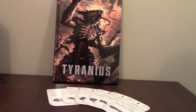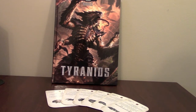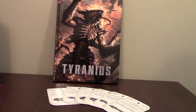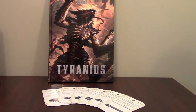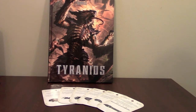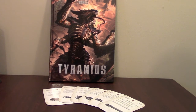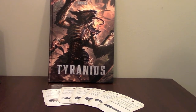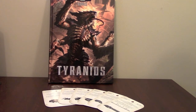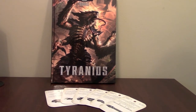Zoanthropes are another good option if you roll, say, Psychic Scream, which is a power that won't be used too often. Popping Dominion onto Zoanthropes is great because usually for the first turn they aren't in range of too much. So it's good to use them as a synapse node, and that way you can provide a good synapse range and prepare to use them offensively or defensively as needed.